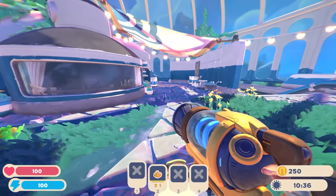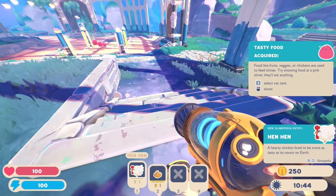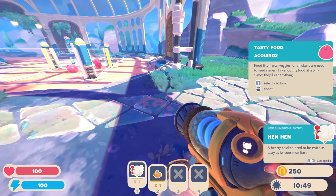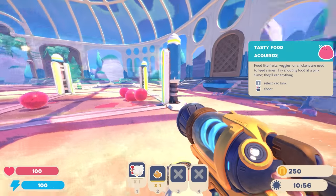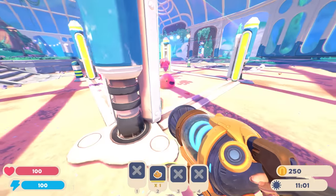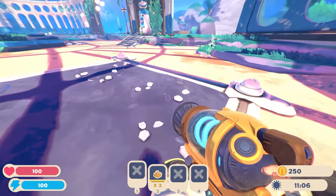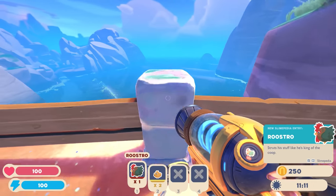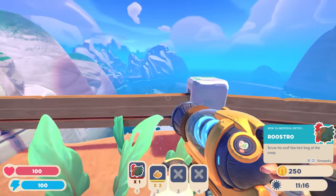Let's keep going and maybe get some more chickadoos - we just have one right now. Oh look, there's a hen hen! 'Tasty food acquired - food like fruits, vegetables, and chickens are used to feed slimes. Try shooting food at the pink slime - they'll eat anything.' The pink slime eats anything, but other slimes like the tabby only eat meat, others only eat fruit or vegetables. Oh, there's a baby chickadoo! We also got a roostro.